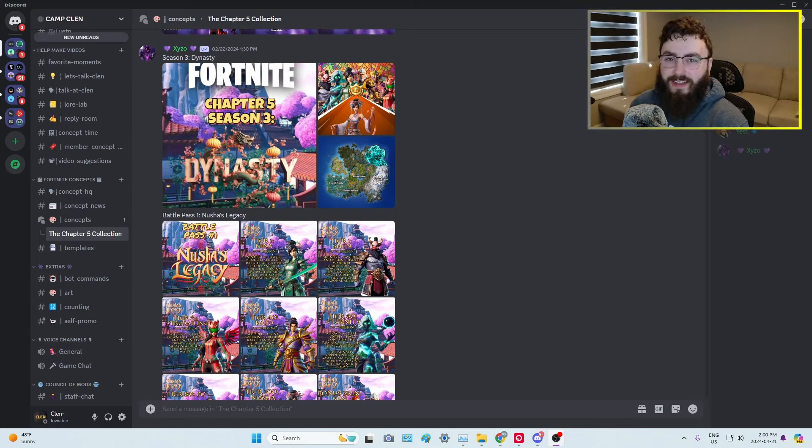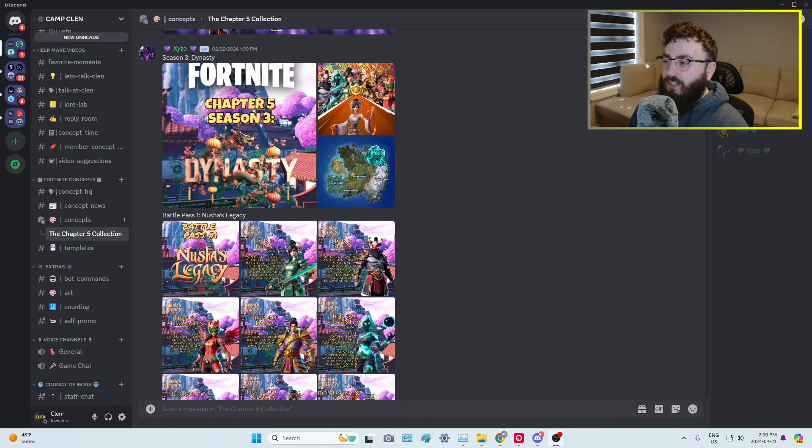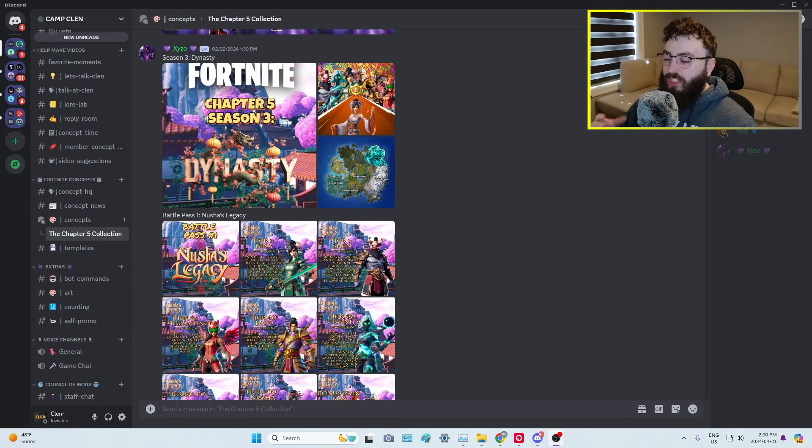Welcome back to Concept Time, everybody, where we take a look at some of the greatest Fortnite concepts we can find online. Today we are going to be taking a look at the Discord server. We have a special edition of Concept Time. Our amazing community member Cizzo has created a Chapter 5 collection that we have already started on. If you want to see the beginning of it, go check out the previous Concept Time video.